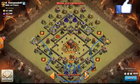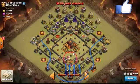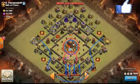As soon as they reached the core, he drops in a rage spell. And as soon as the inferno towers start hitting those troops, he drops a freeze spell around both of the inferno towers. He also follows up with another rage spell, which helps him destroy the core.